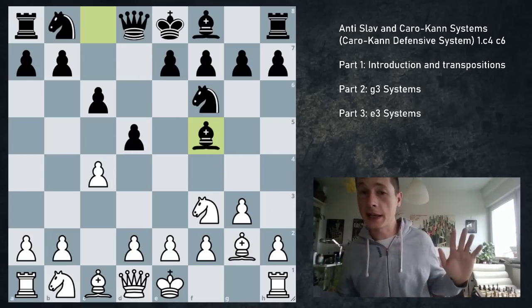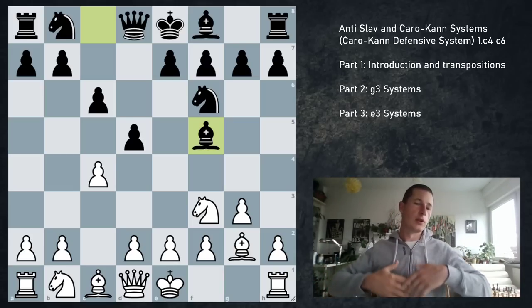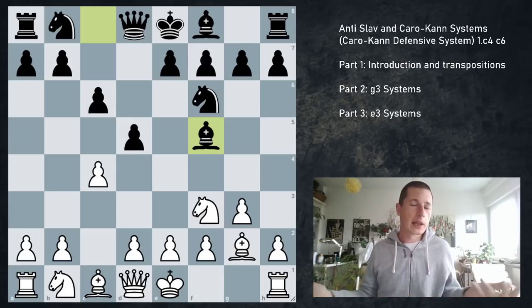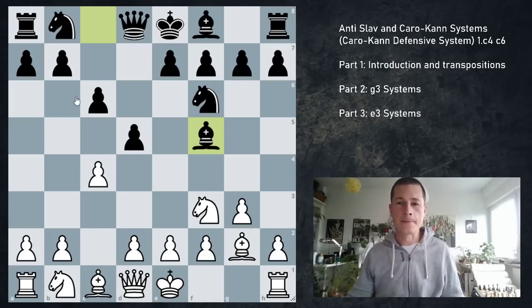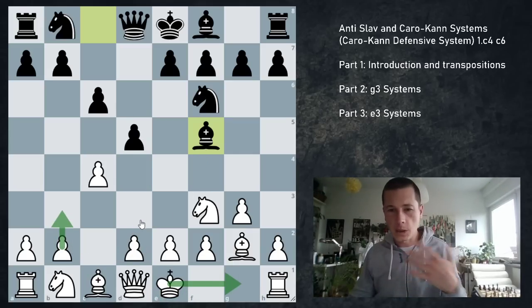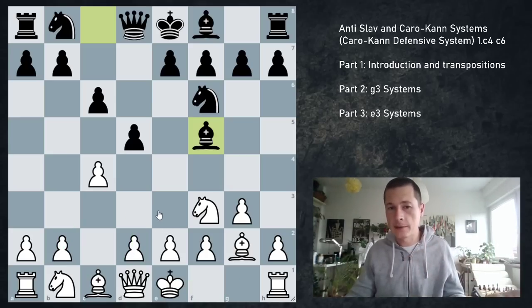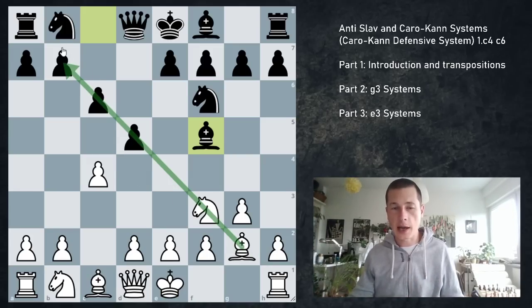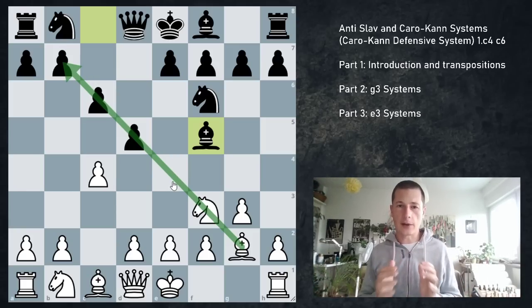Now, Bf5 — this is what I play, aiming to get a reverse London system. You can call this whatever you want: the Caro-Kann defensive system, the English opening, the London system for black — it doesn't really matter. The point is that I want to get the setup I play. After Bf5, white has several decent moves that don't try to punish Bf5, such as castles, b3, even d3, or even d4. But if you don't punish Bf5, black is equal or better, because all of black's pieces are perfect and there is no pressure down the diagonal.